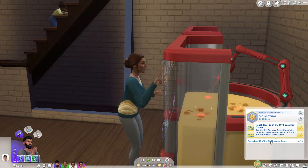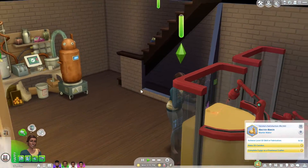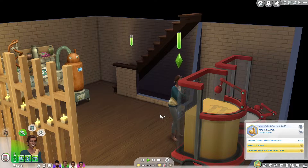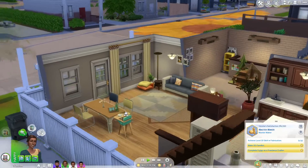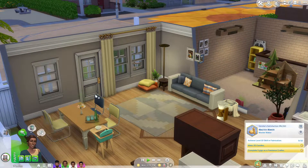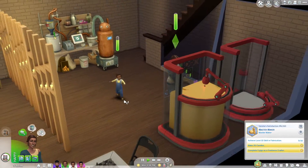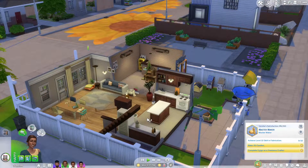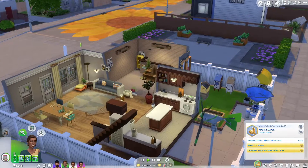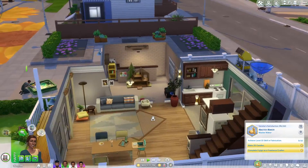With Yaa, she still has to reach level 10 of the civil designer career, but Varsha is literally almost done completing her aspiration, which is really cool. She's trying to create chairs for a new dining table. We've had this table and these raggedy chairs, but we want something a little more stylish. I also uploaded this renovation on the gallery in case you wanted this version of the home.